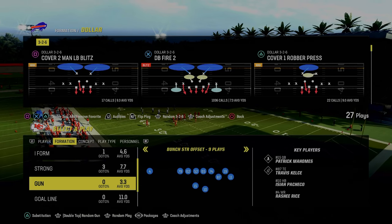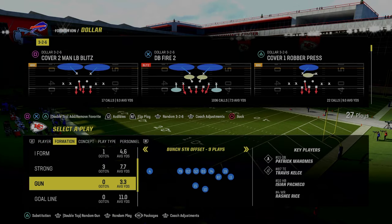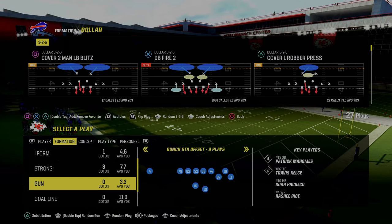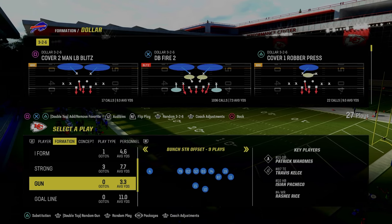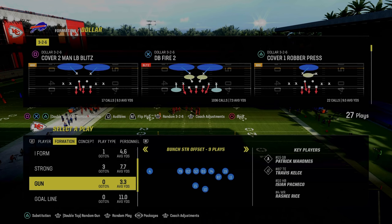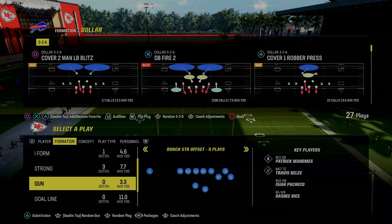In today's video, I'm going to teach you my favorite way to play zone coverage in Madden 24, and it is a concept known as roll coverage. If you've never heard what roll coverage is, essentially what we're going to be doing is rolling over our safeties to different types of formational strengths to take away things like corner routes, crossing routes, and even seam streaks in short corners.